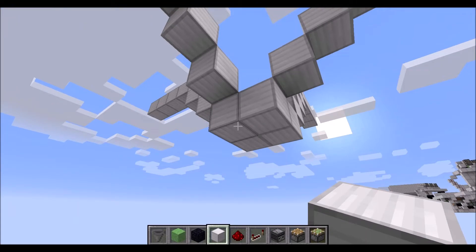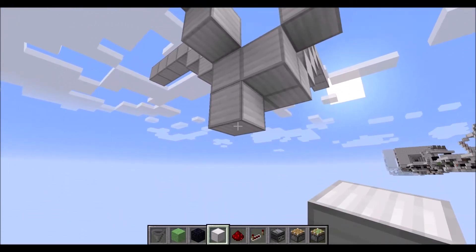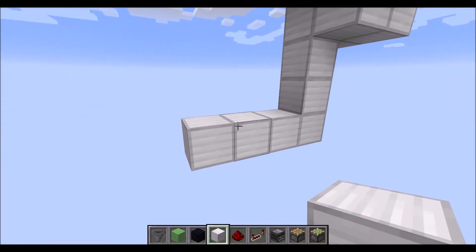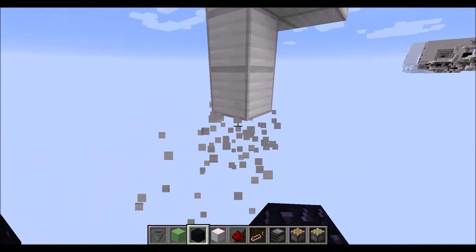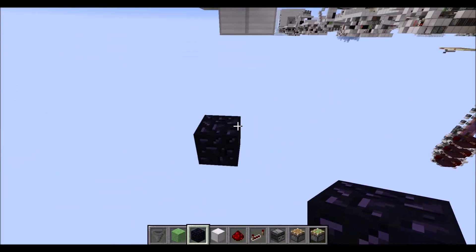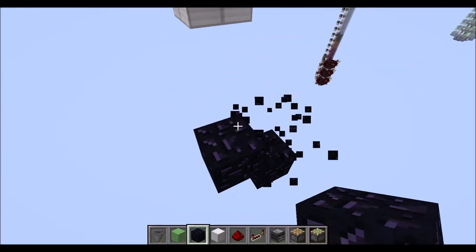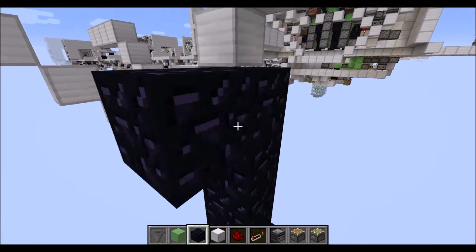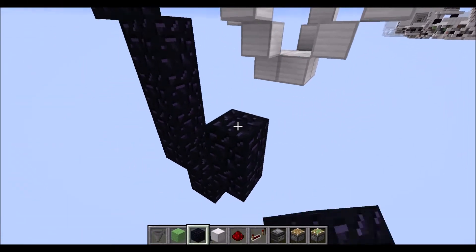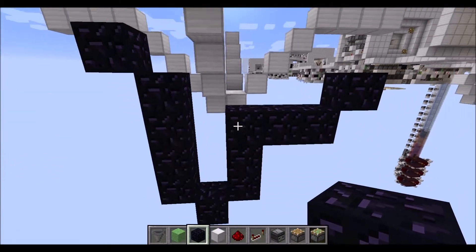Let's start with the module here. We go to the very center and start with this left one. From here we go down 3 blocks, then towards the outside another 3 blocks, and place an obsidian block. Then we can remove those blocks again. Towards the left side, if we are looking towards the center, we need 4 obsidian blocks going up, then another one towards this side. And on the right side, we need first 3 blocks up, then 2 blocks out, and then another one diagonally, like so.